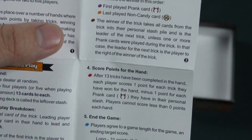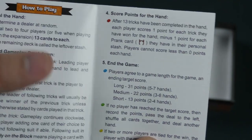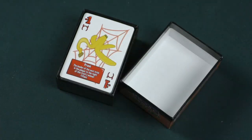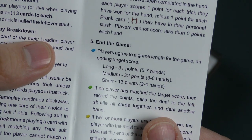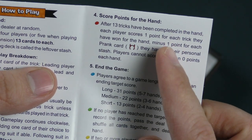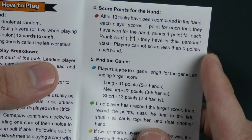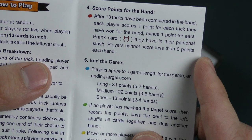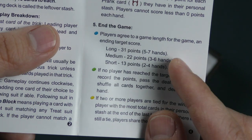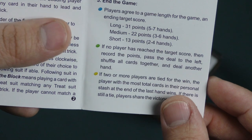You determine the winner and score points for the hand. After 13 tricks have been completed in a hand — and 13 is both cute and punny because Halloween — you score points. One point for each trick you've won, minus one point for each prank card you have in your personal stash. Then you play to a certain end target score, which also shows the number of hands.